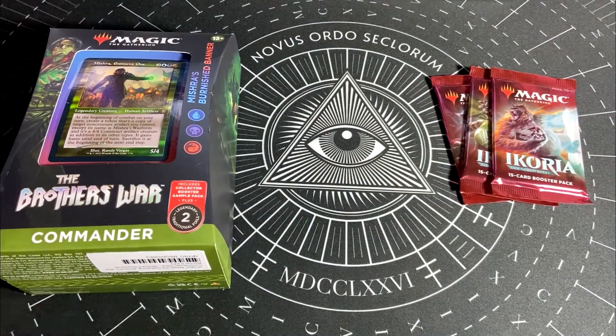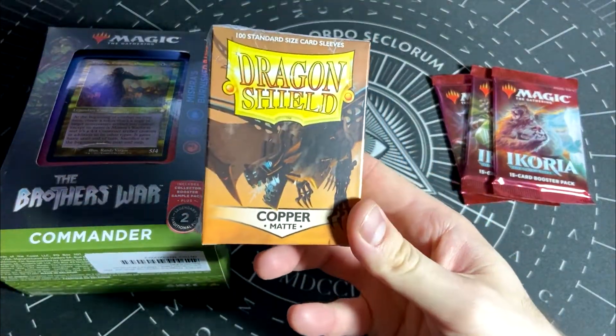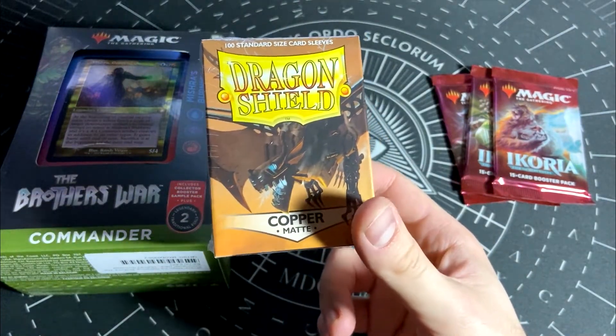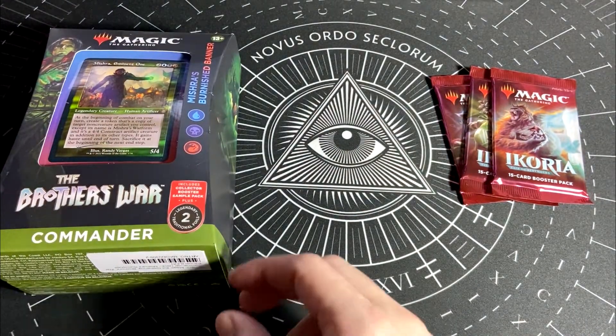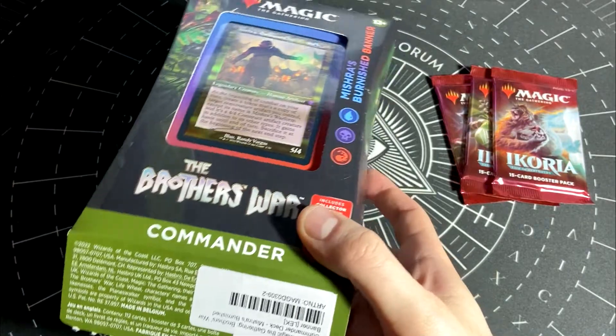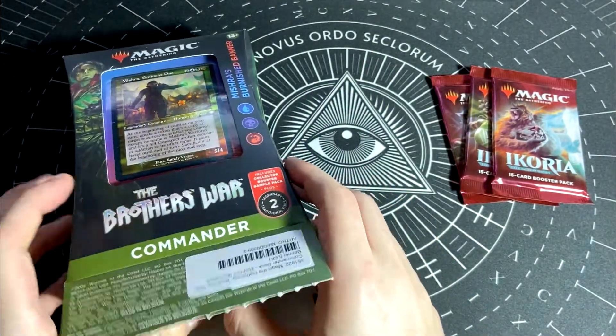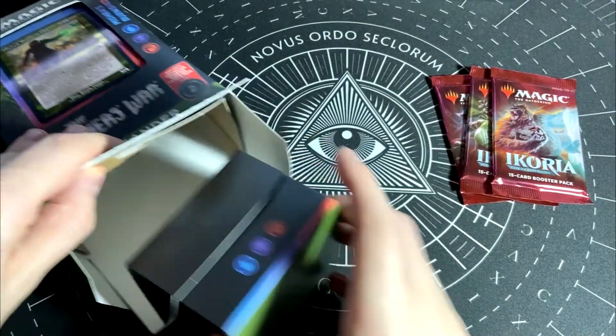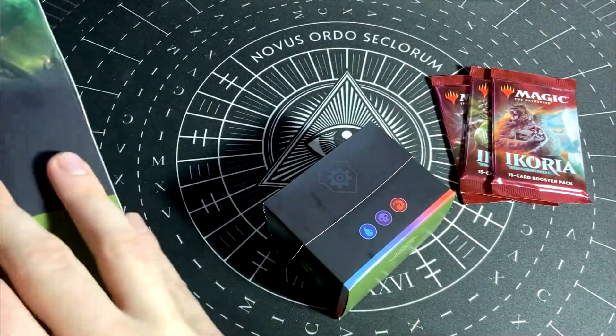The cards are going to go into copper matte sleeves — my go-to sleeve for artifact decks. This is going to be a small unboxing. I'm doing this mostly to see if there are any major misprints. Hopefully the deck will be playable out of the box.